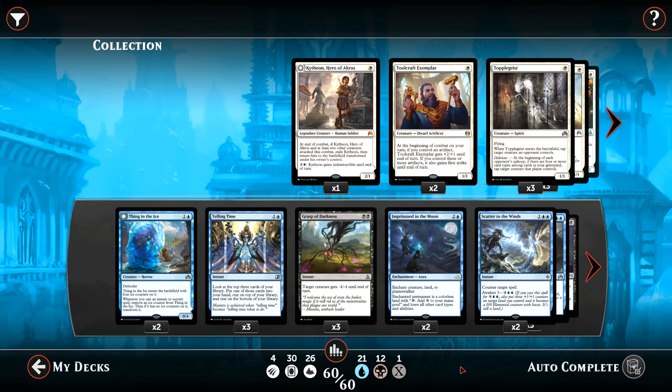The reason I changed from Jace Vryn's Prodigy to Liliana the Last Hope is that Lily does a better job of pressuring the opponent, especially in mirror matches or pseudo mirror matches against other control decks. Whereas Jace Vryn's Prodigy is great and helps you card select and then after he flips, flashes back instants and sorceries. Liliana's ultimate just flat out wins the game and she's a lot less vulnerable to creature removal than Jace — completely immune to creature removal, so it's harder to get rid of her.